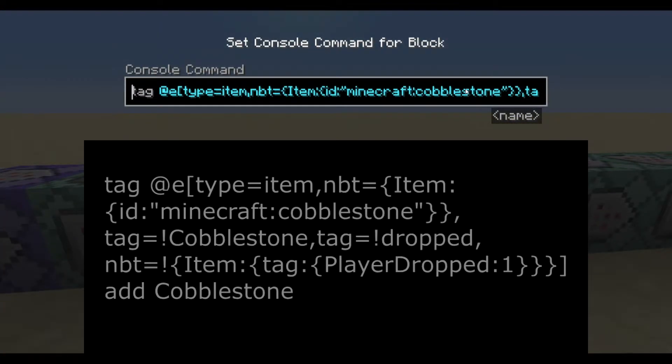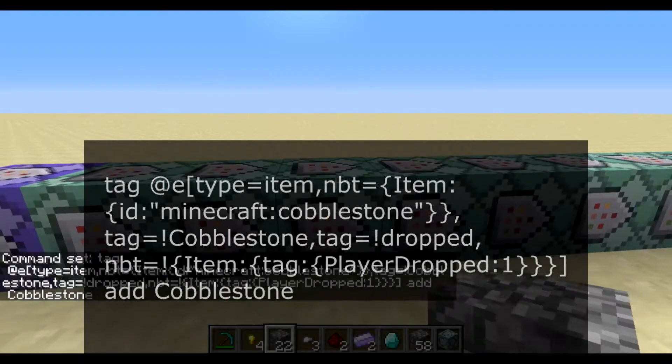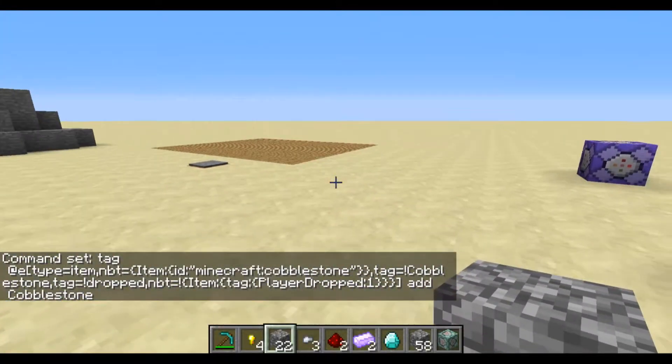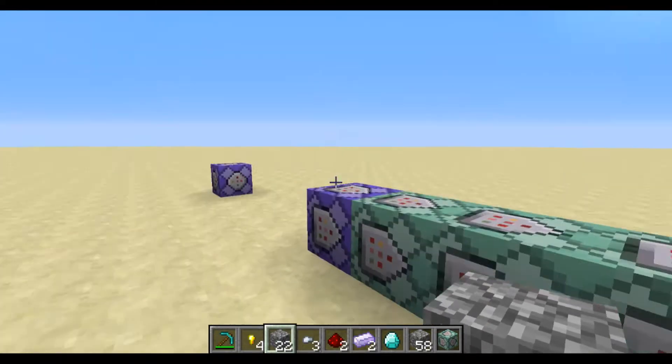This next command is a really long target selector. We're going to tag every cobblestone that does not yet have a tag called 'cobblestone' and doesn't have the tag 'dropped' - meaning it didn't have a rotation greater than 180 and it doesn't have the tag player_dropped 1, meaning the player didn't drop it. Then we'll add the tag 'cobblestone', which says this is a real cobblestone that the player just got from mining a block of stone and therefore has a chance of turning into an ore.